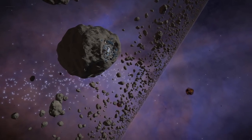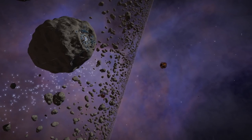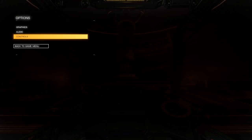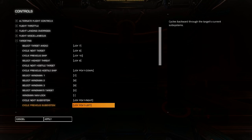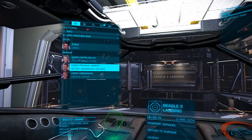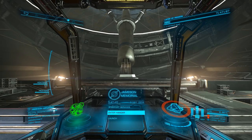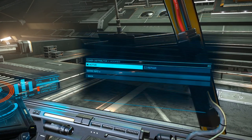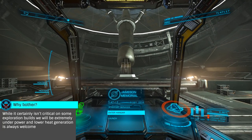A few other quick tips. First is taking high resolution screenshots via Alt F10 — this does require you be in solo, however. Another is having the Target Next System in Route key bound, which will let you quickly jump back to the next hop in your route if you change your navigation selection to a body or station. Being familiar with friends, wings, and wing beacons will also be helpful. Finally, a quick distributor trick: if you set your distributor to 2, 4, 0 then power it off, the power routing settings will stay, giving you maximum cruise speed since you likely won't be able to boost.